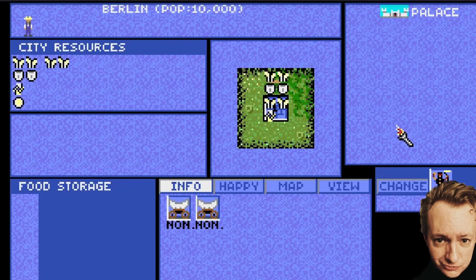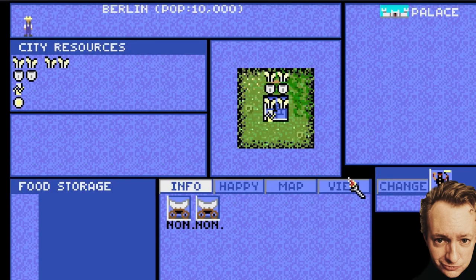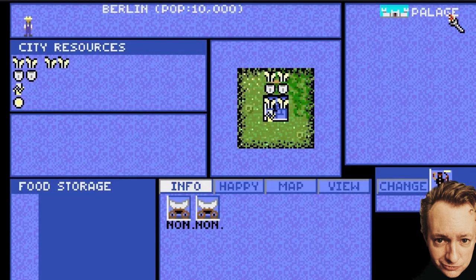Press Enter again and you'll come to your city screen — this is also very important. In the city you can see your buildings. There is a palace — it's where your king is living. This is the center of your government, which means this city is your capital city, your most important city.